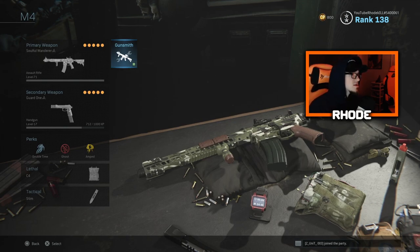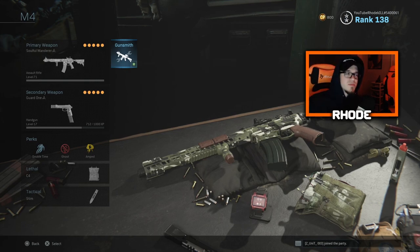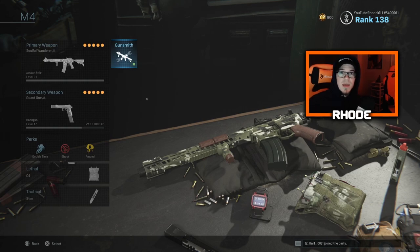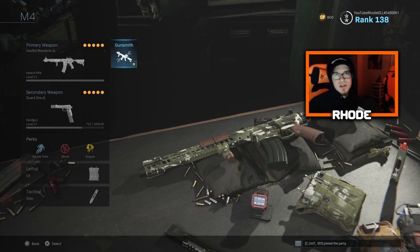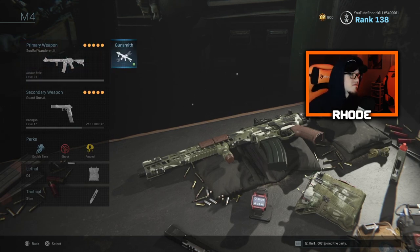It looks good, don't get me wrong, but it's nothing special. We want something over the top — this just looks like a camo you can get throughout the game unlocking regular camos like Red Tiger or Blue Tiger. I think they need to keep bringing the camos over the top. The golds have been looking really good, and the chrome too. They need to do a galaxy-looking purple one — stuff like that to catch our attention.